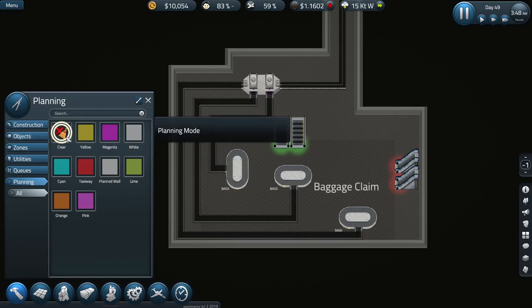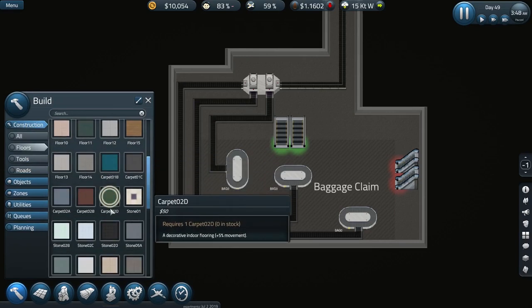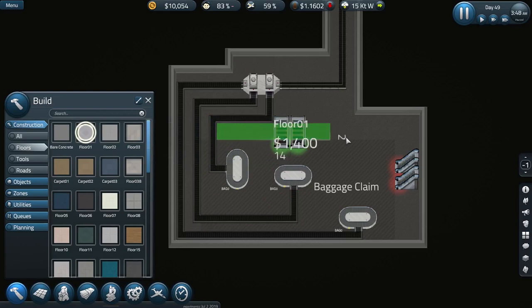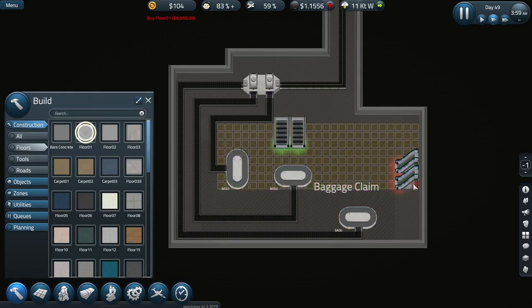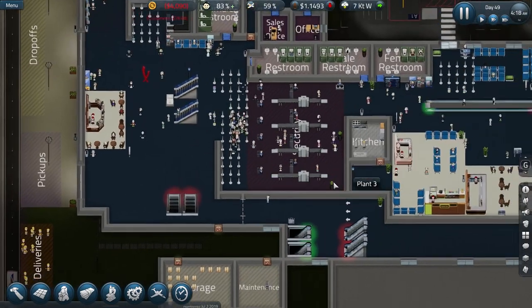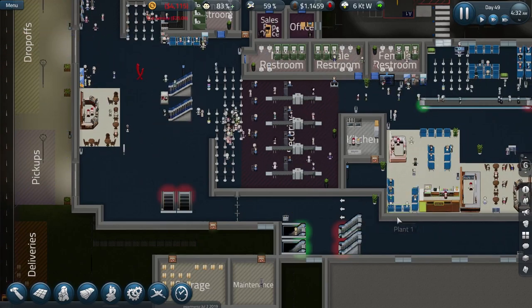Oh dear — yeah, we do. What sort of floors do we have? We'll have a fairly simple tiled floor. We won't have carpets down here. The floors are all the same price, aren't they? So which one looks kind of good? That one I think. I'm running out of money again — I honestly hadn't realised it was going to be quite this expensive to do this. We made half a million yesterday, so we're fine in terms of being able to pay for all this. It's just a short-term embarrassment.